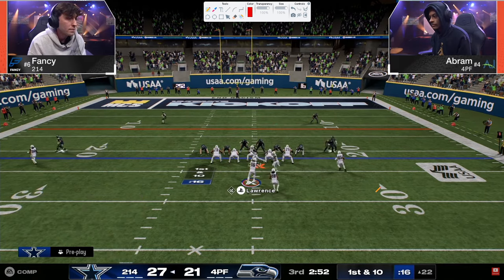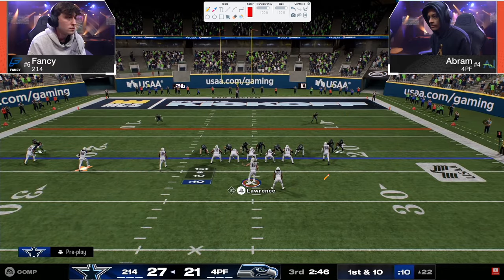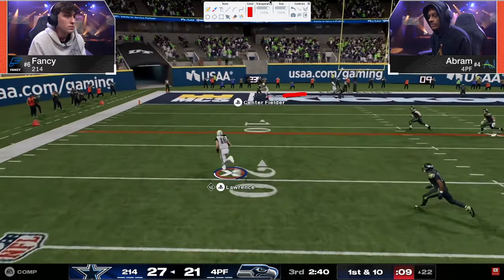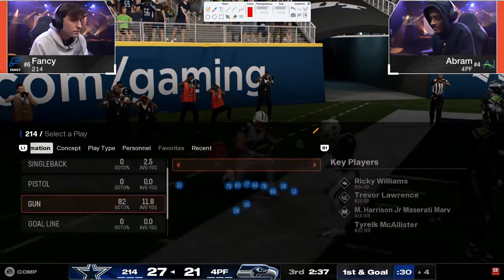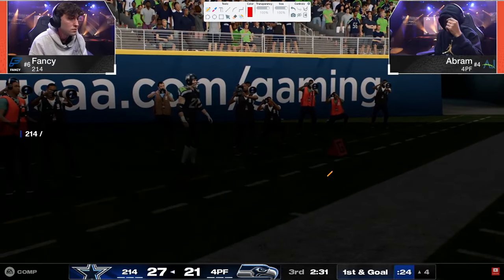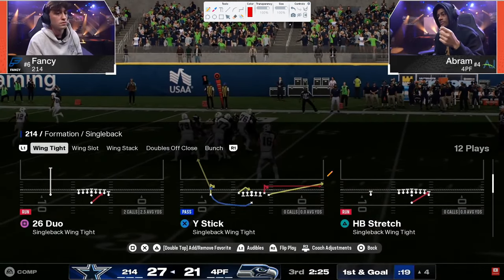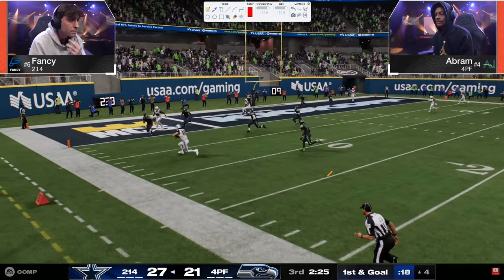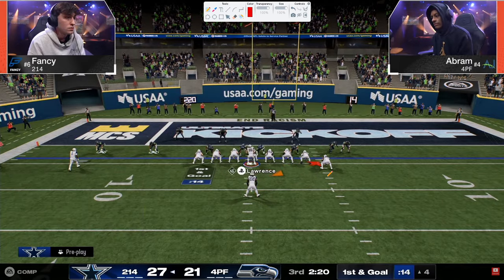Pretty much every single time Fancy has been in a red zone situation, he's gone to that Trips side — and I love that combo, though the tight end just can't win. Post routes this year just don't beat man like they used to. That's why stemmed in-routes are better in the red zone. Inside the five — hardest place to score in the game. Fancy goes to Single Back Wing Tight End and starts running stretch, duo, just trying to pound it in.